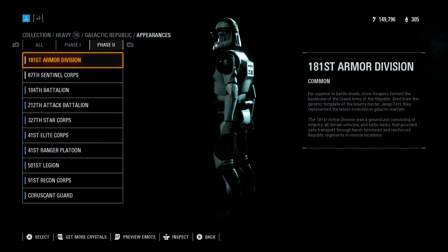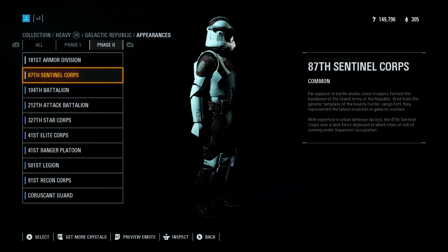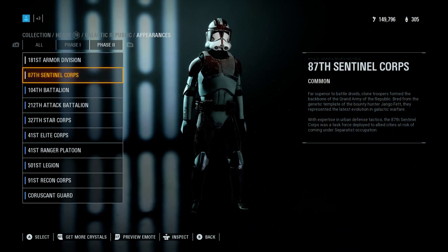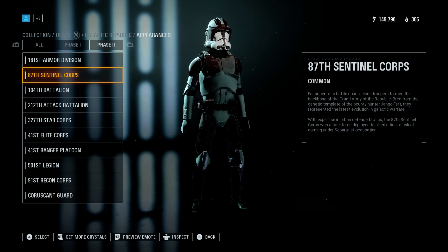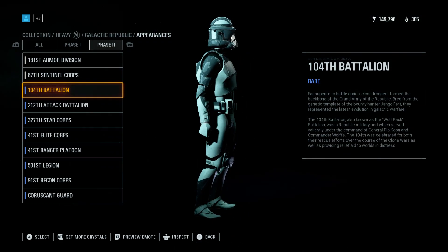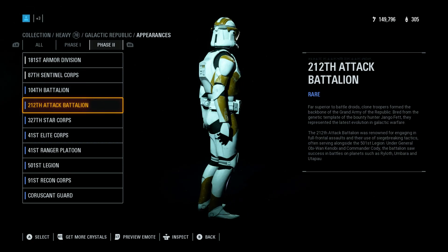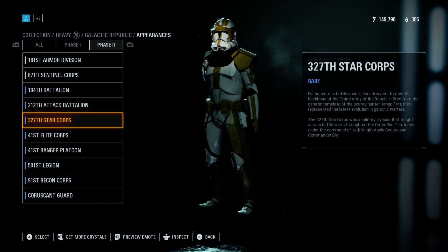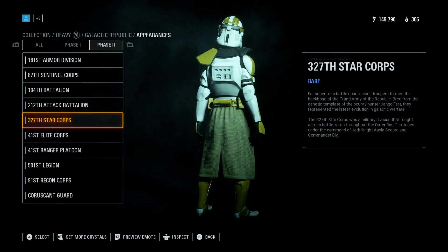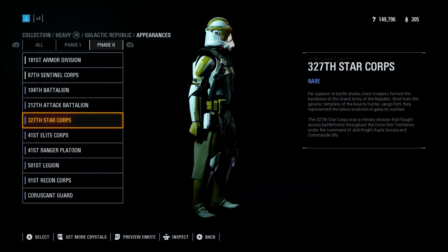181 — your basic Kashyyyk Trooper. 87 — basic Naboo. They did a bunch of weathering but it looks like it's too much actually. For me it's just — from the mods that I use to this, it's just weird. 104 — so we got a bunch of opportunity for clone commanders. There's a 212 legion, 327 — these are all gonna have camas robes, they're all gonna look like this.